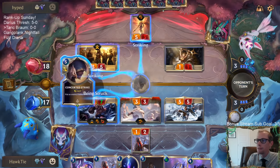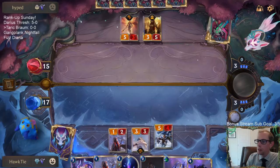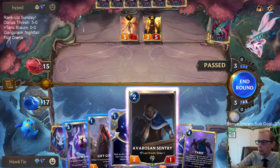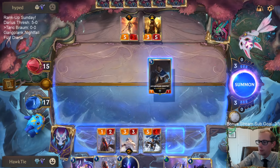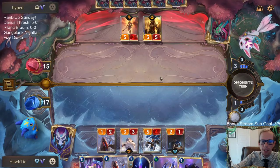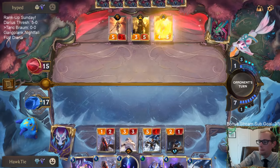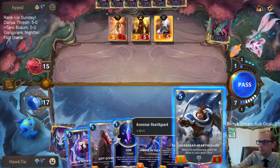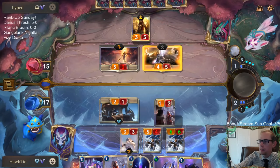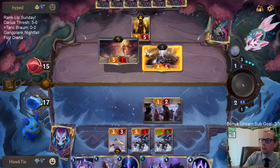Looks like they got a tough decision. That was the problem of just going straight to combat — Concerted Strike. I don't really know why it took them so long to figure that out. I'll save my mana. Yeah Jack, we're gonna play Fizz Diana.